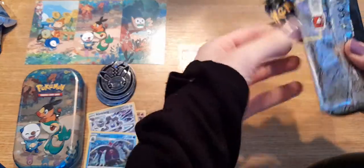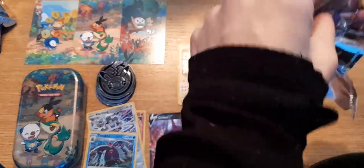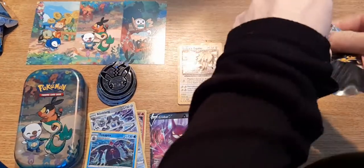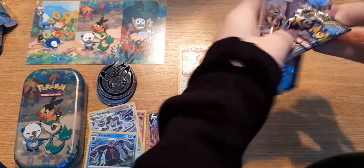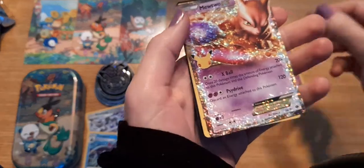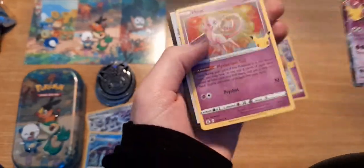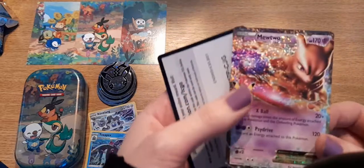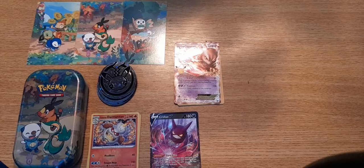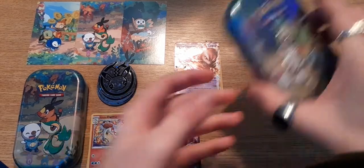Into the sixth Celebrations pack — can you get rainbow rares in this one? No, just the classics we want. Come on! Oh! We got a Mew and a Mewtwo — damn, that is what I needed! That is so sick. I literally said in the last video I need that Mewtwo — and I've got it! That's sick.